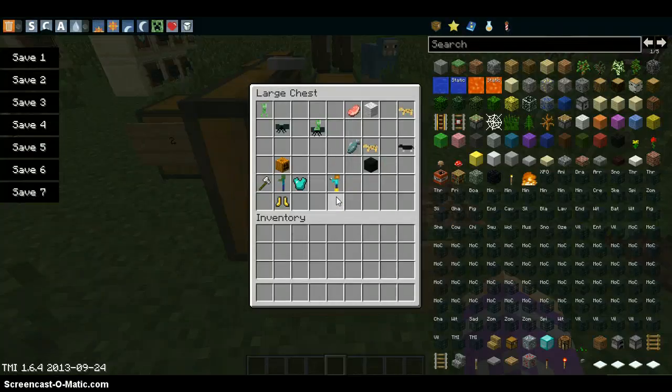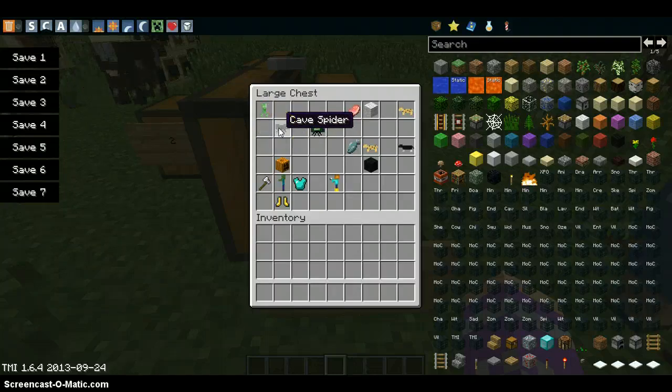Some of the recipes allow you to make more jockeys. You can make skeleton jockeys, pigmen jockeys, creeper jockeys, and also skeleton and zombie jockeys. And instead of a regular spider, you can have a cave spider.